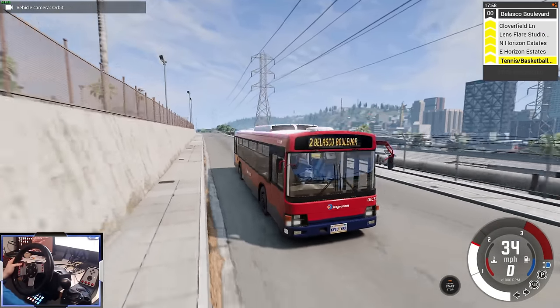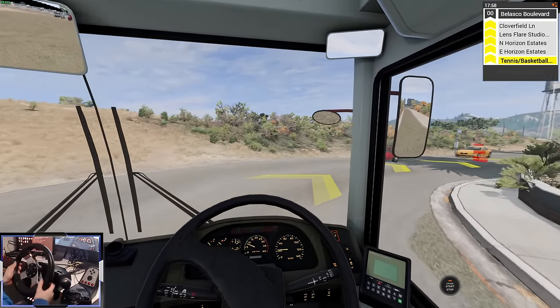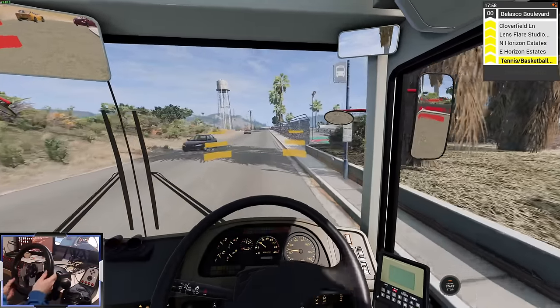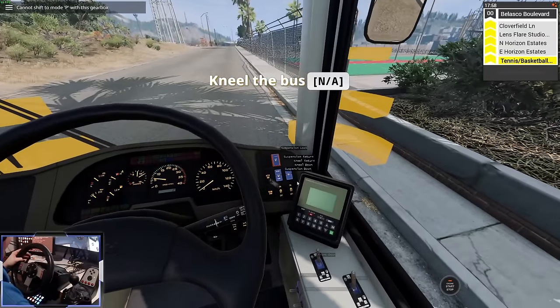Look at this — it's so detailed. I need to turn really soon... that's not bad, that's actually a 90-degree corner. You just have to turn pretty early. Stop here — it is getting pretty annoying to have to press all these buttons, but I guess it is realistic. A bus driver would have to do this every single time.